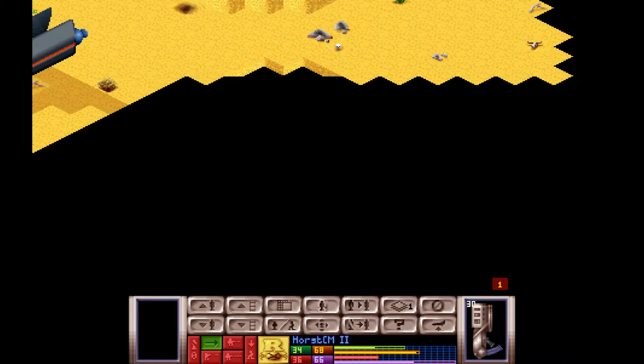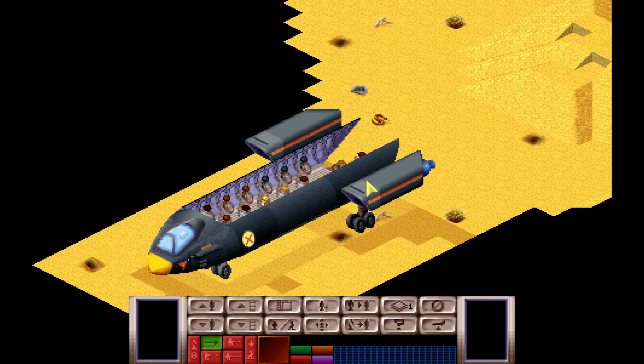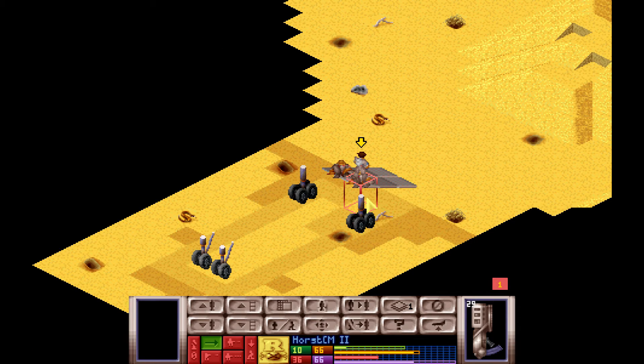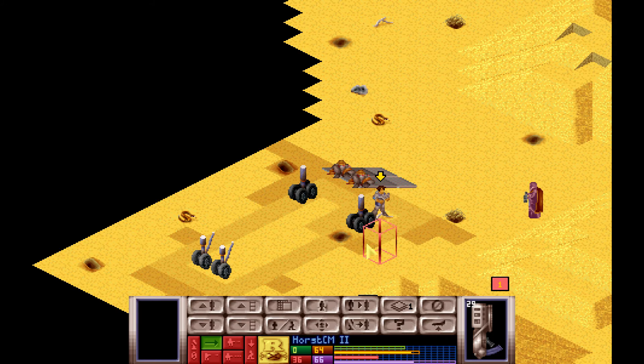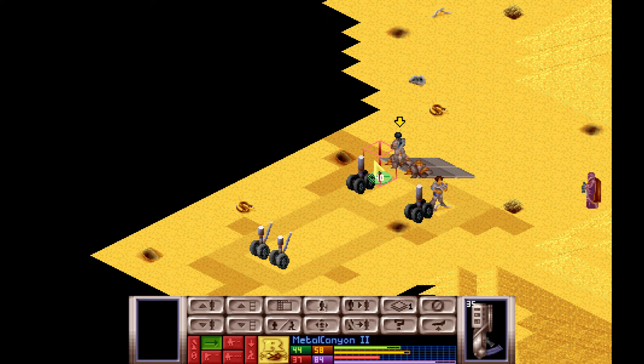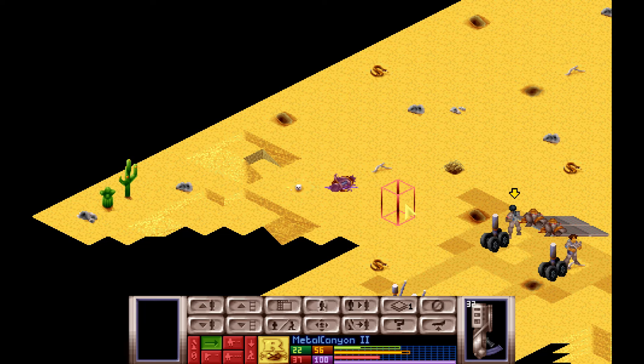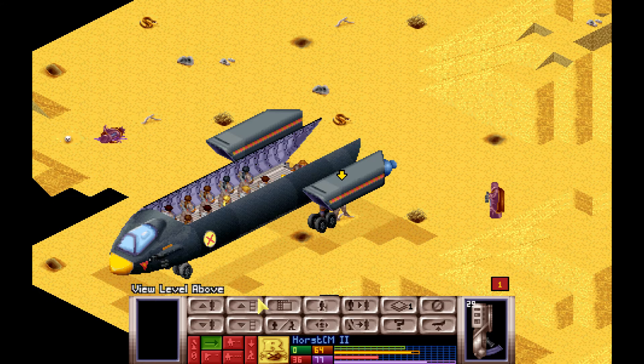I know some people have asked me to start using smoke grenades to cover the exit out of a Skyranger. Oh, look at that. In this particular case, I think we're quite unlucky that a lot of aliens are facing our general direction — not helping our exit.